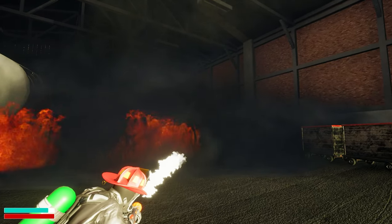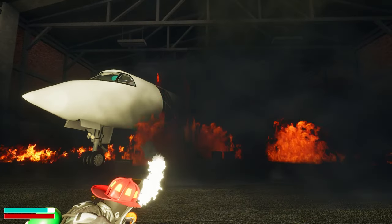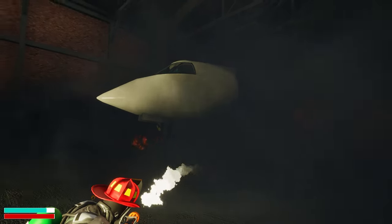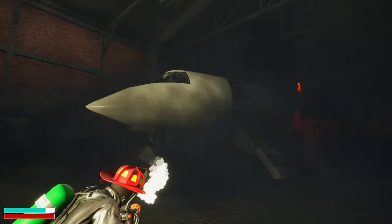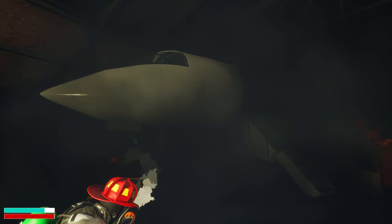Now one thing that I would like to see eventually — not right now, because I know how it is with game development, this takes a little bit — but one thing I would like to see is that if you use foam there is some kind of residue on the ground, and if you use water that there is water puddling on the ground, or at least some sort of a representation of the water on the ground.